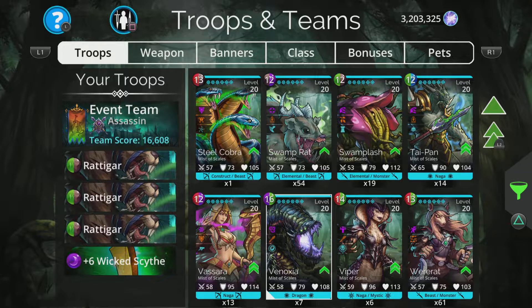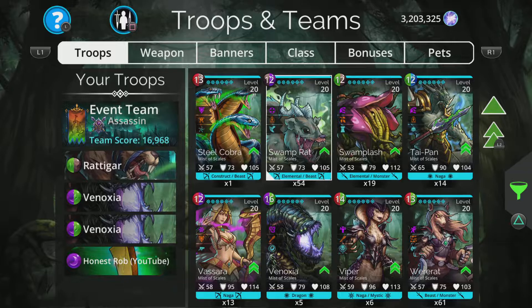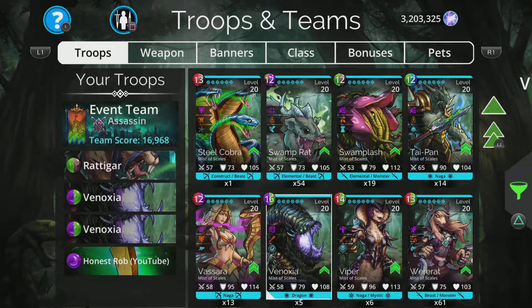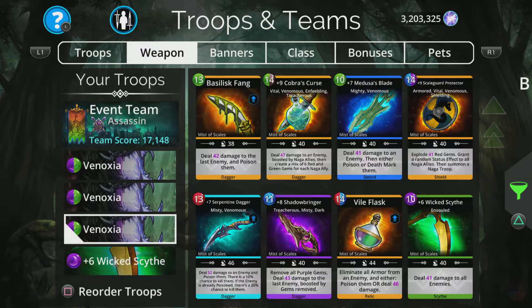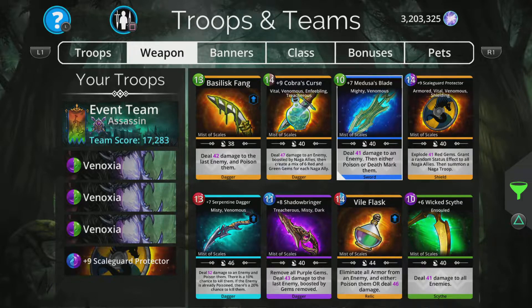If you've got Venoxia, I would probably change to that at this point. Let's see how fast we can get Venoxia charged up — I have two of them. I'm going to change to three lots of Venoxia. But I don't want to pick the Scythe anymore because that's mana-blocked, so I want something that's going to explode and charge up the team, preferably without blocking Venoxia. That's literally all I've got for explodey things.